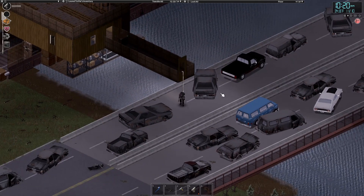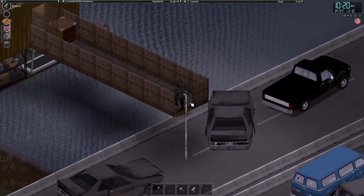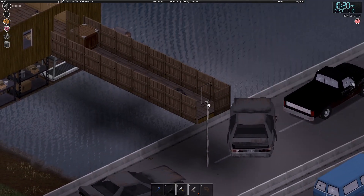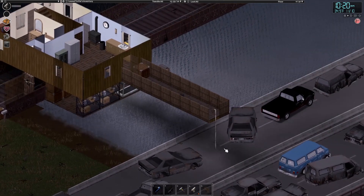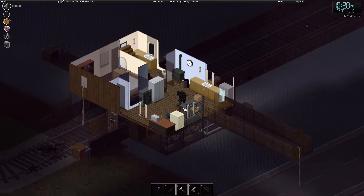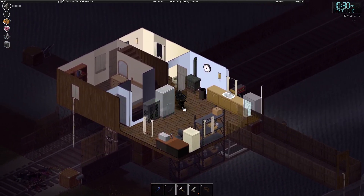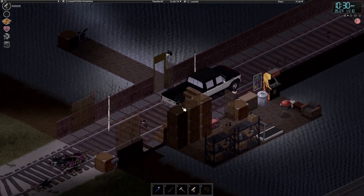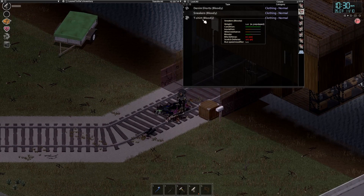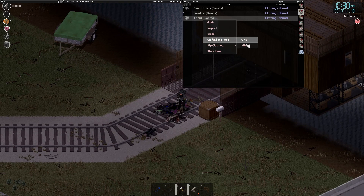To build an escape rope, you just need some nails and sheet ropes. You can right-click and click the option to add escape rope. To get sheet ropes, you can just tear clothes from zombies — there's an option to craft them into escape rope. You can get sheet ropes really quickly since there are zombie bodies right out here. Right-click the t-shirt and craft escape rope.